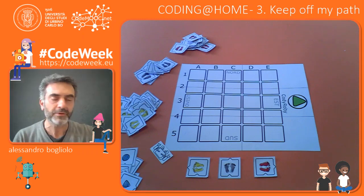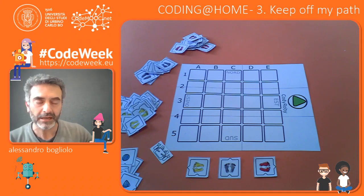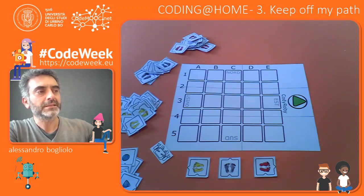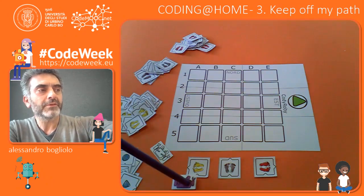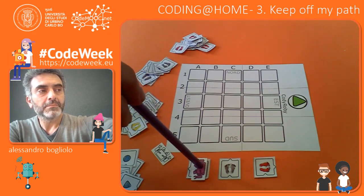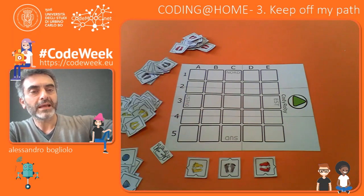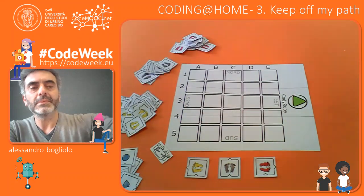Let's see how it works, but first let me remind you the three elementary instructions in our instruction set, represented by three tiles: the yellow one, the gray one, and the red one. The yellow one means turn left — every time the robot steps into this tile, it has to turn left before leaving the box. The gray one means go straight, while the red one means turn right before exiting the box.